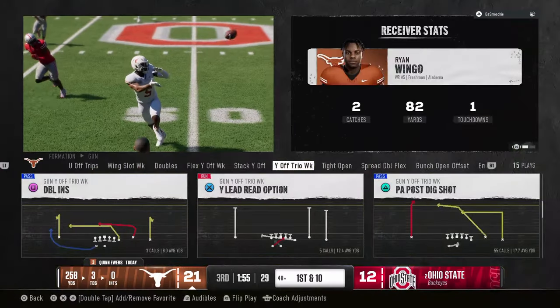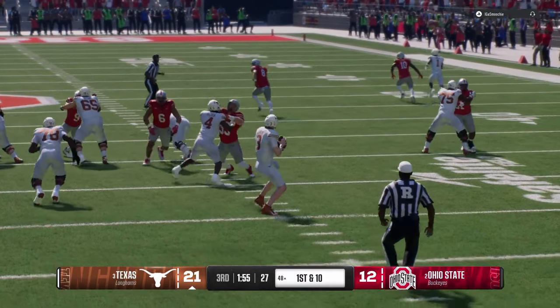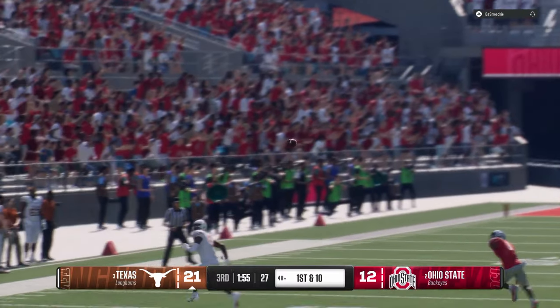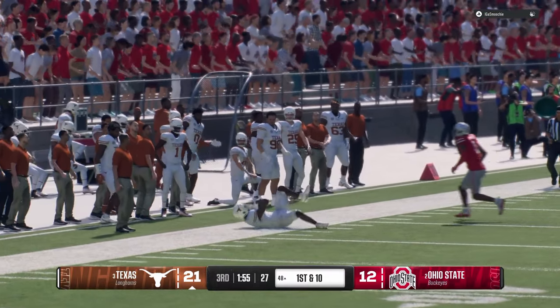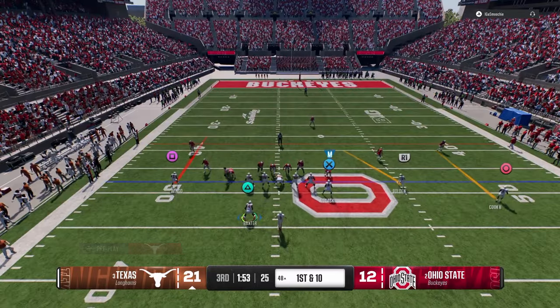One other rule for the offense: notice we're flipping this consistently to the wide side of the field. That's just the best for the formation - it's pretty much universally agreed that short side trips is not the most optimal way to run trips.